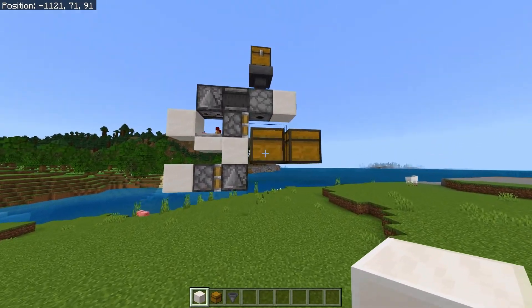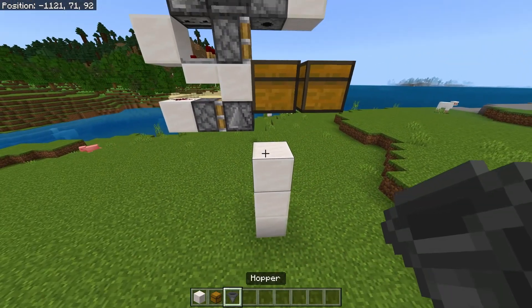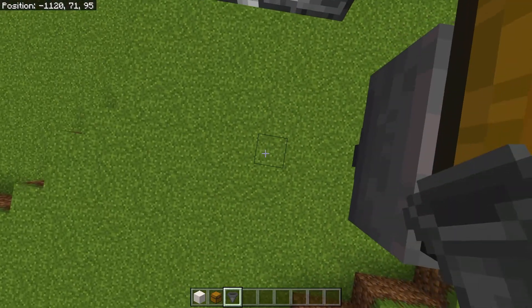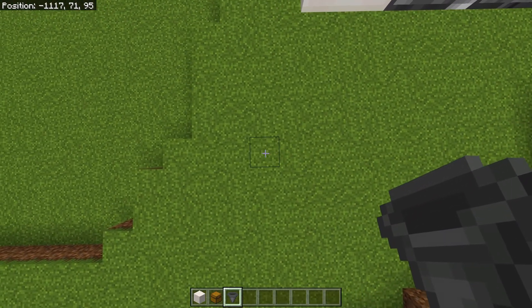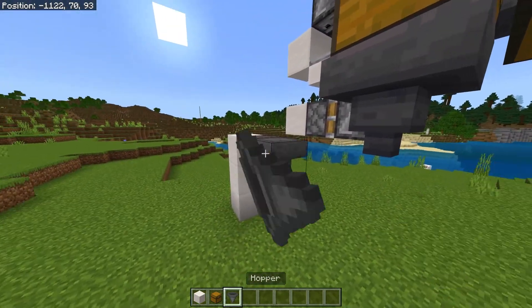To make the item sorter, come under this chest here and place up three temporary blocks. Have a hopper going into the blocks, break the temporary blocks, go next to this hopper, go four along, place up three more temporary blocks and have hoppers going into that.